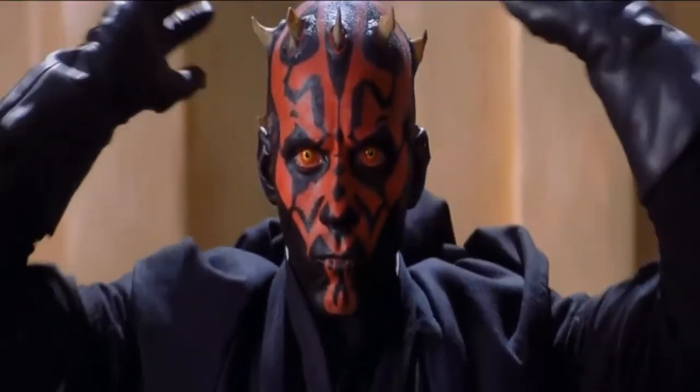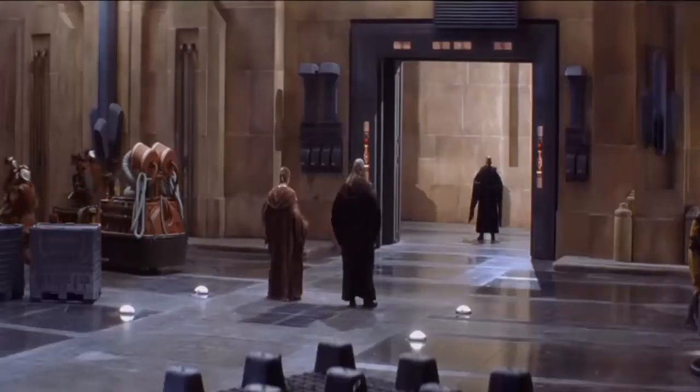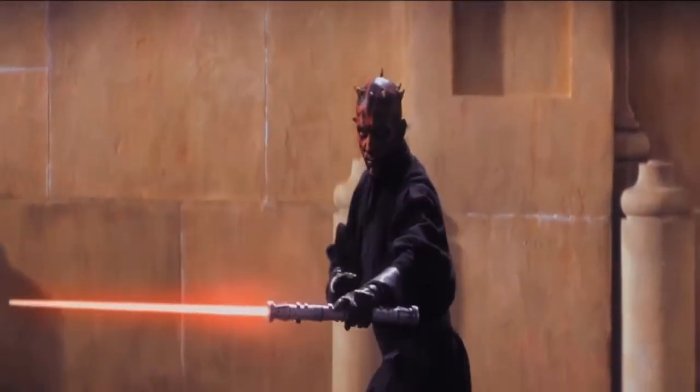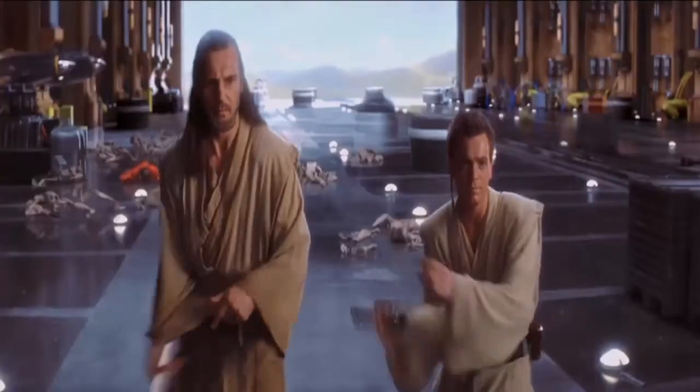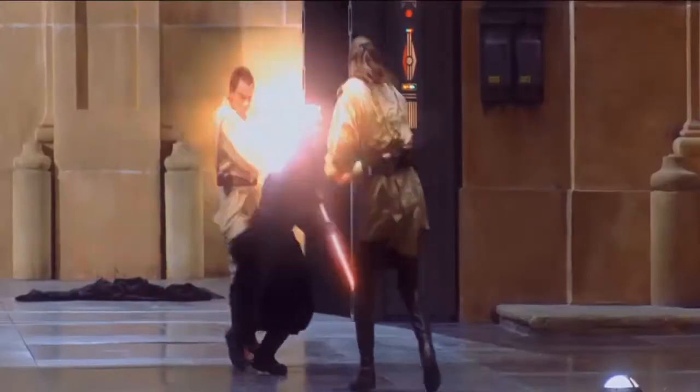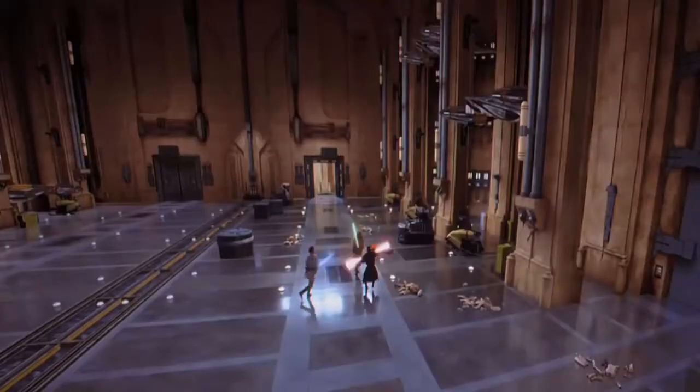In this fight we see Jedi Master Qui-Gon Jinn and Padawan Obi-Wan Kenobi facing off against a Sith. Unlike Vader and Sidious, this badass wielded a double-ended saber staff, designed for fighting multiple Jedi at once. This was the first time we'd seen a weapon like this in the Star Wars movies, and it was a truly epic moment.